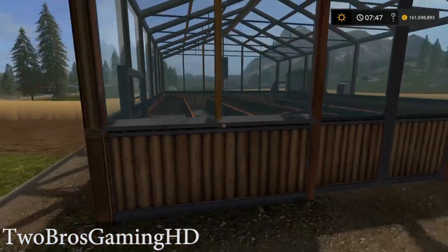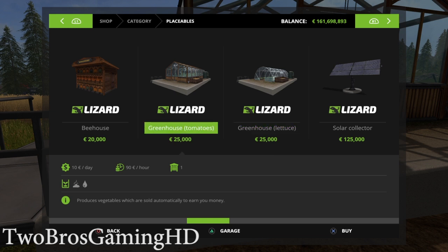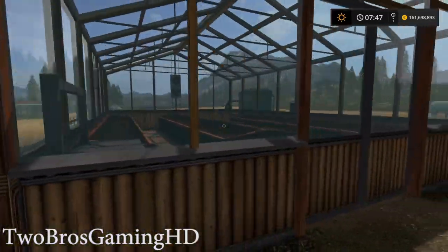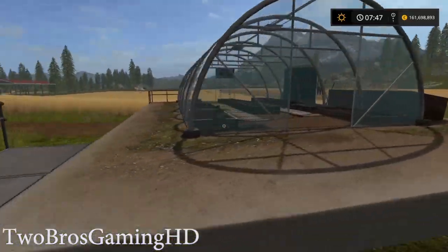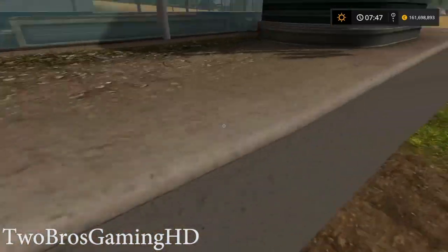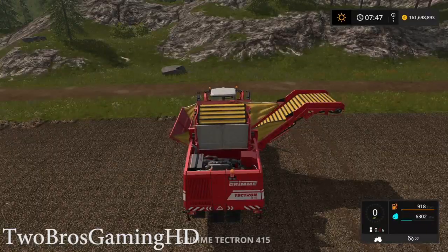Down here I just bought two greenhouses. You can find them up in the shop. We have the greenhouse for tomatoes and this one for lettuce. You can actually walk into the greenhouses — it's looking pretty nice inside. What you're going to do is fill the fertilizer slot and fill the water tank right here. You can also see that I'm done with the potatoes harvest up here, and I'm going to make a video on that later today.